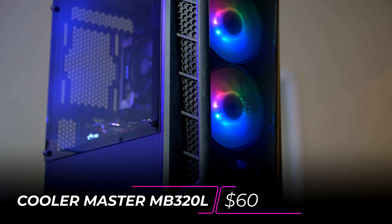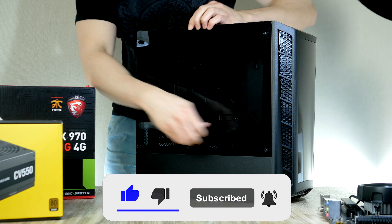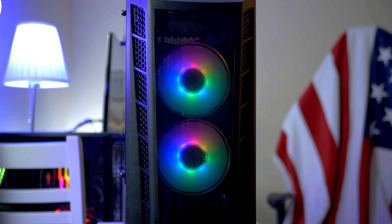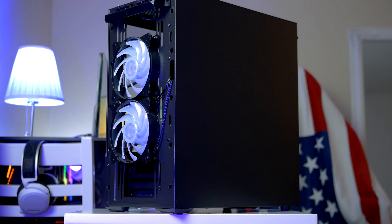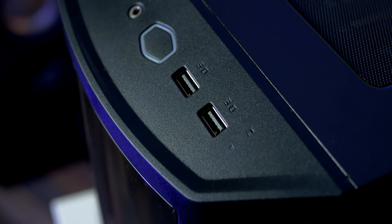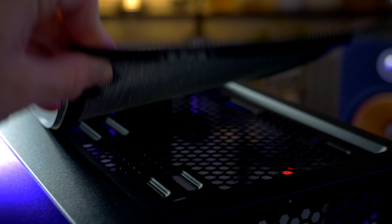We can now move our motherboard assembly and install it in our case. For today's build I picked the Cooler Master CM 320L. I've used the 320L in a couple of builds now and it offers great value — you get two 120mm RGB fans which provide great airflow over your CPU and graphics card. These are ARGB-driven, meaning they can be controlled by any motherboard with a digital RGB header, which our motherboard fortunately supports. Looking at the I/O, we find a power button, reset button, two USB ports, and mic and audio port.